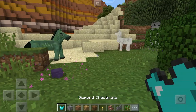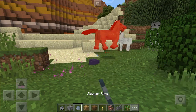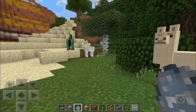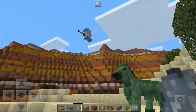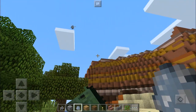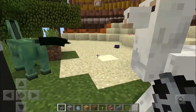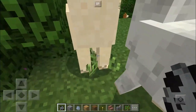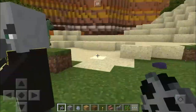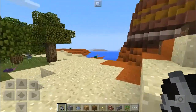Then we have the evoker — I want to show you what an evoker and a vex look like, these guys look really cool. This is the vex — these are really annoying little bat-type things that kill you from the sky, flying all around you, incredibly hard to kill. They also spawn in woodland mansions. Then we have the evoker, which is basically the boss mob of the woodland mansion, and these guys look pretty sick as well. So many new mobs added to Minecraft Pocket Edition!